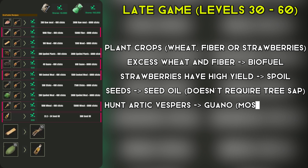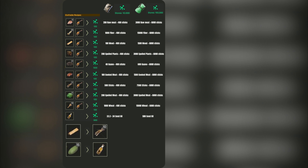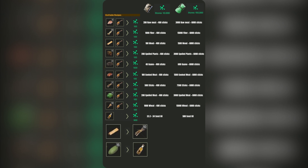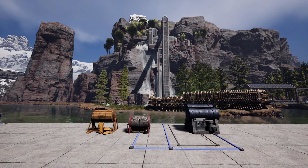You can now cook meat in the Tier 4 stove, use fiber and wheat to create biofuel, or even leverage the unique properties of spoiled plants and guano from the Arctic biome. The biofuel network powers a wide array of devices, from stoves and drills to radars and water pumps. Each of these machines and benches will consume biofuel until the canisters are empty, requiring you to manually swap them out with freshly filled ones. Optimizing your biofuel production and ensuring a steady supply is crucial for keeping your Tier 3 and Tier 4 operations running smoothly.